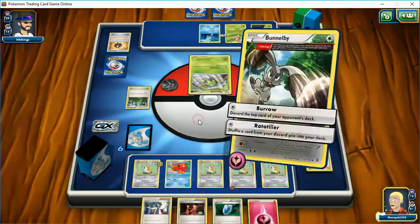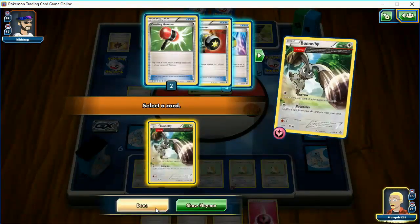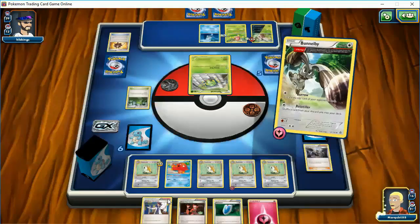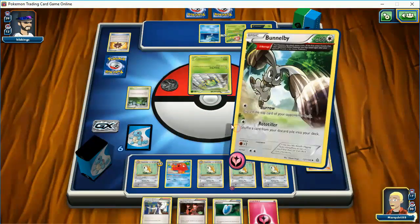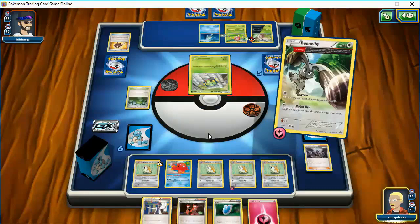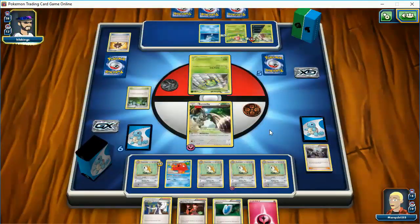So I've got to get another Bunnelby back. Always need to have a Bunnelby with this deck. Maybe I should get that hammer. That's what I chose to go with here — still no Stadium for me, so that's unfortunate. Down to 18 cards, he's down to 28. See if my opponent tries to wait me out. There's no special energy in here, so there's no point in going after Shiftry.